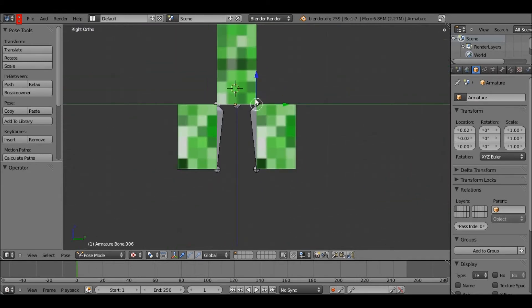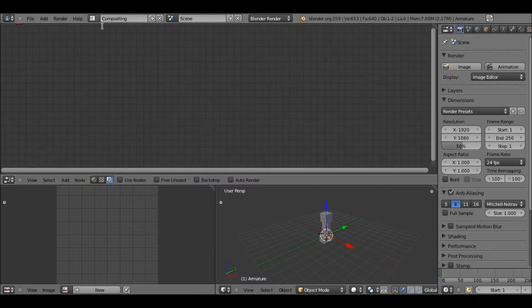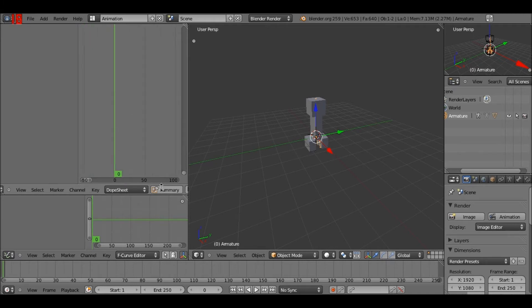You know what this means — we are going to start the rigging! We're going to do a walk animation. I'll be starting it from memory and then changing it up accordingly. If you're doing an animation, I always use the dope sheet. If I'm doing game animations, I use the action editor. So we're just going to zoom in on the dope sheet.